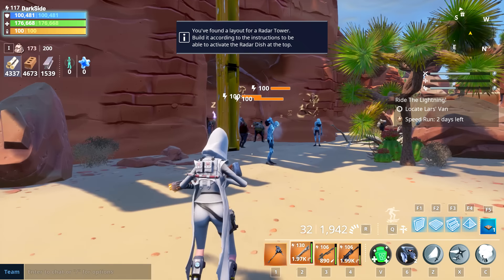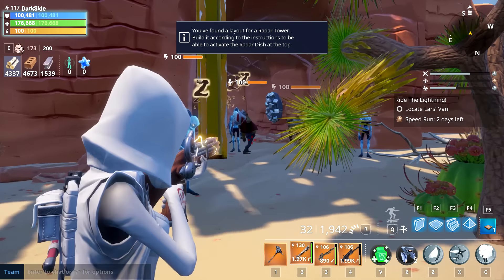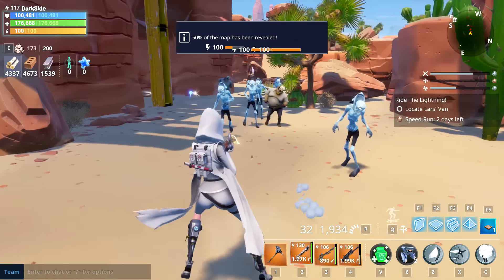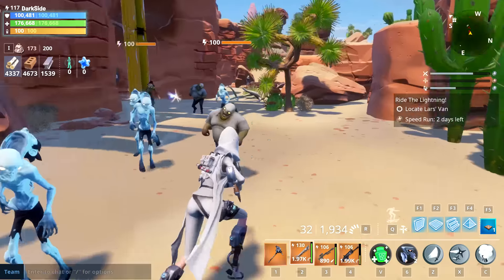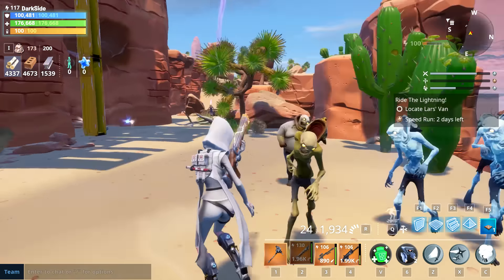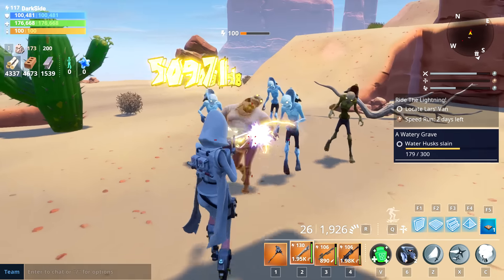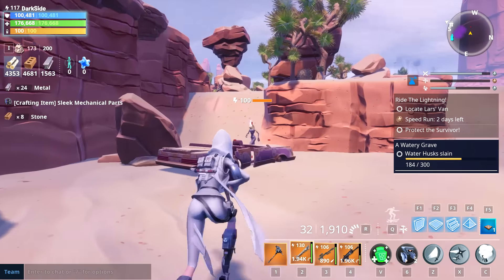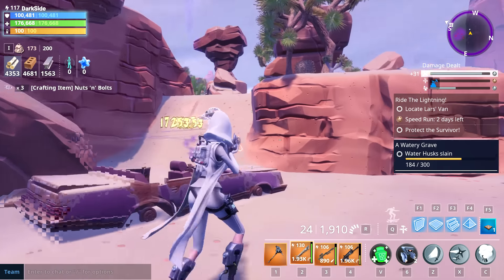Now I wanna test something — I wanna test the AOE on this weapon. Does it do good damage? Let me kill this guy first. I want them to be close to each other so we can see the AOE. Alright, here we go. That was Raven — Raven AOE. Here we go. It does work — so they actually fixed the bug. Now when you shoot, the AOE will hit the enemies around it. That's really great.